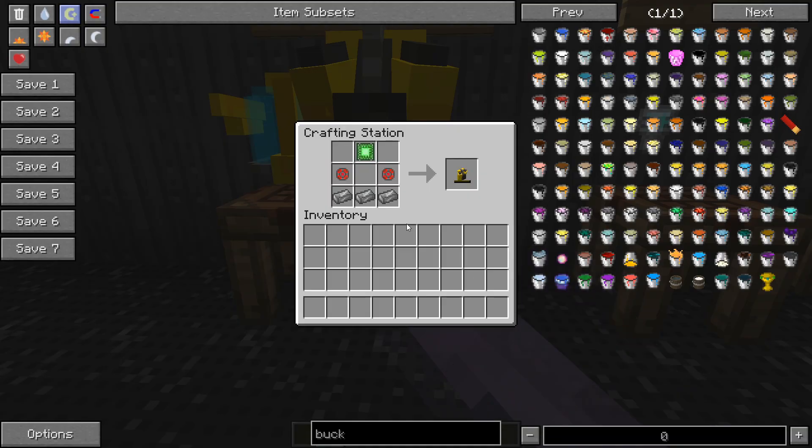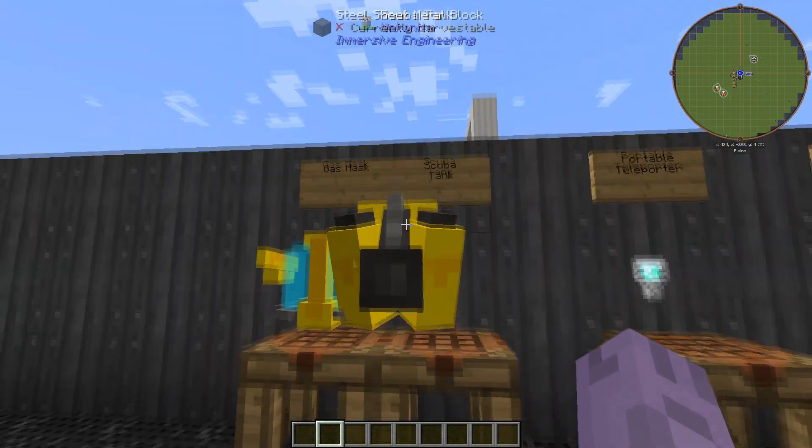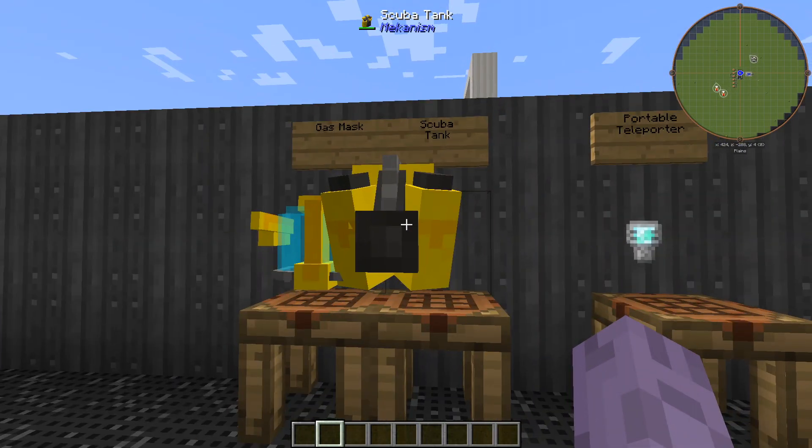The scuba tank is a little bit pricier — it's going to require some enriched alloy, some circuits, and some steel, but otherwise it's pretty cheap. We'll need to make both of these in order to breathe underwater.